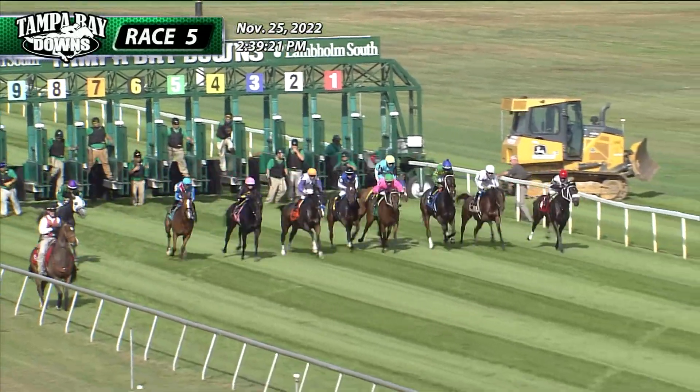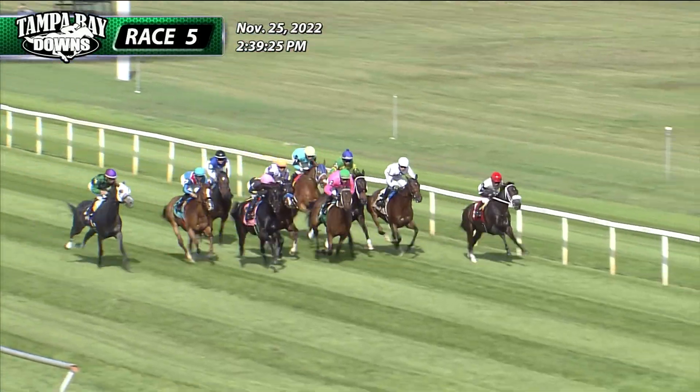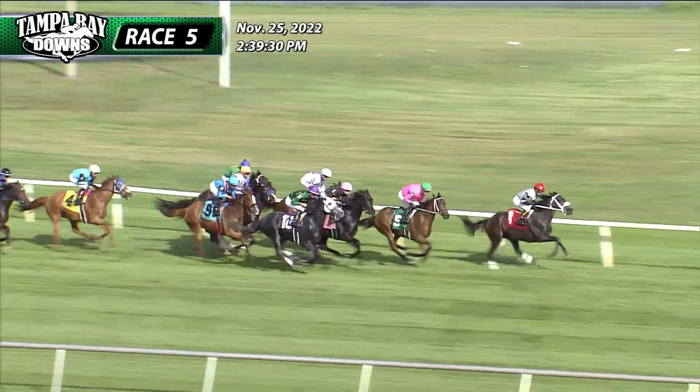And the race is on. Bit of a slow start there for Inanna's Quest. Donya's Magic down toward the inside got away in good order up from the outside. Pike Hiller, Red Wynn trying to cross over. And in that second flight as well is Kitten with a Whip.